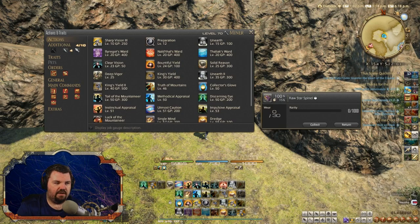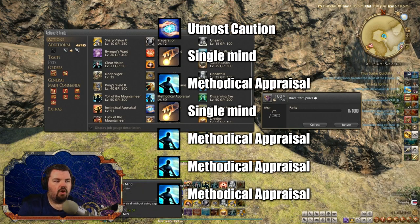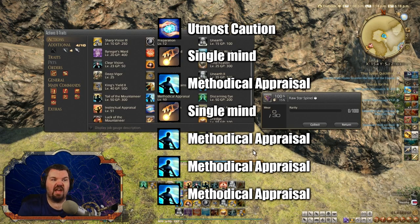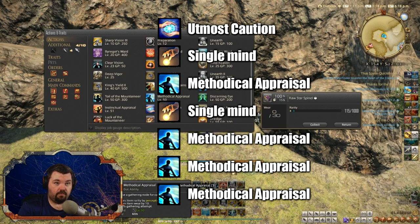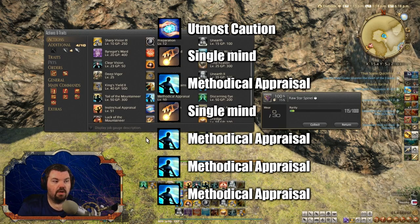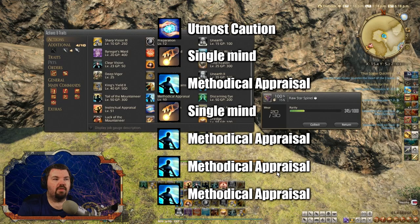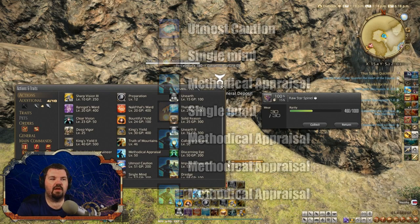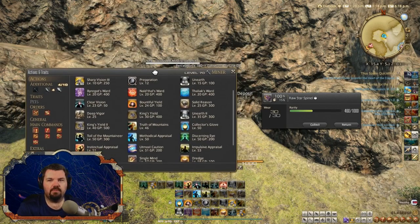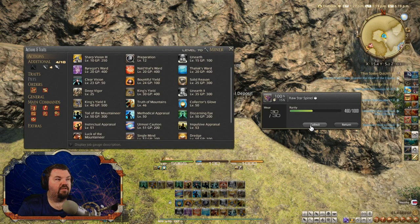As far as the rotation, you always want to use a combination of Utmost Caution and Single Mind. The very first action you use is Utmost Caution, then Single Mind, then Methodical Appraisal — this gives you a certain amount. Then use Single Mind, Methodical Appraisal, and then just Methodical Appraisal the other two spots. You'll be over 460 collectability and you only need to be over 450. This rotation basically guarantees maximum yield, even if you're just using all-HQ 290 surge gear.